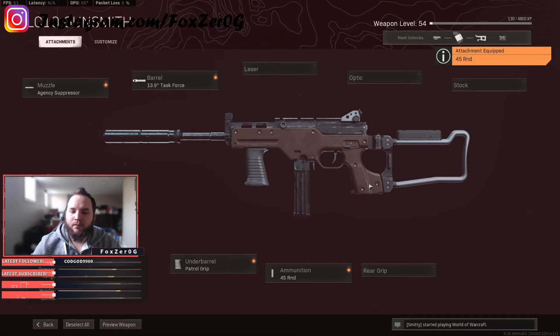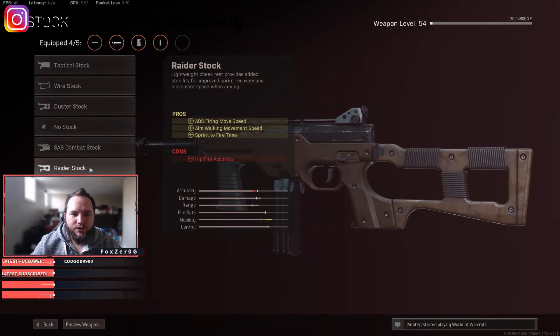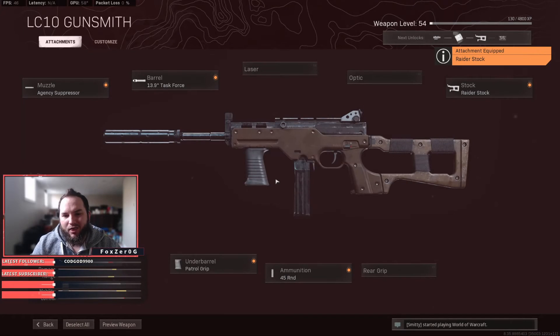For the stock, we're running the Raider Stock, so sprint-to-fire speed is increased as well as ADS firing movement speed. That strafe speed side to side is going to be great, as well as our aiming walking speed. I suggest going with the Raider Stock — that is the setup.